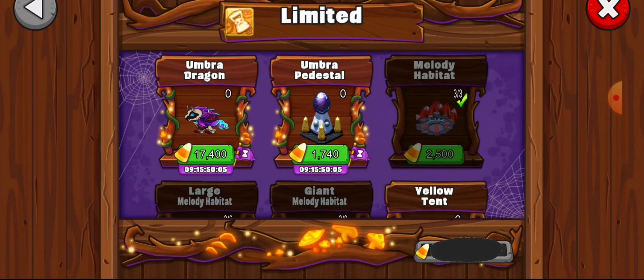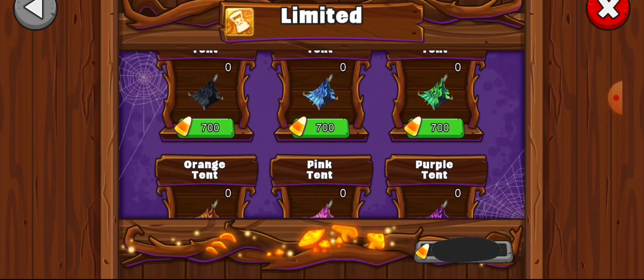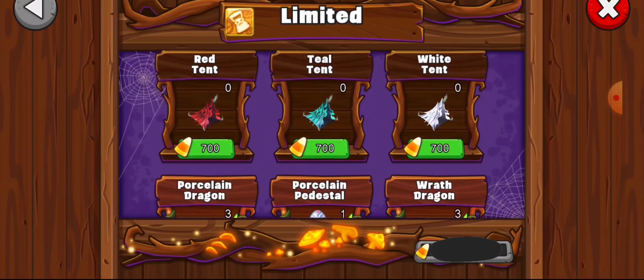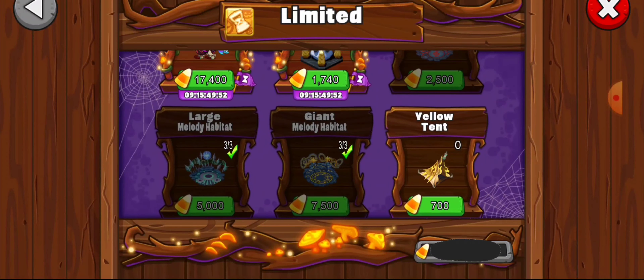So let me show you the 10 tents. We have a yellow tent, a black tent, a blue tent, a green tent, an orange tent, a pink tent, a purple tent, a red tent, a teal tent, and a white tent. Each tent is 700 candy corn.